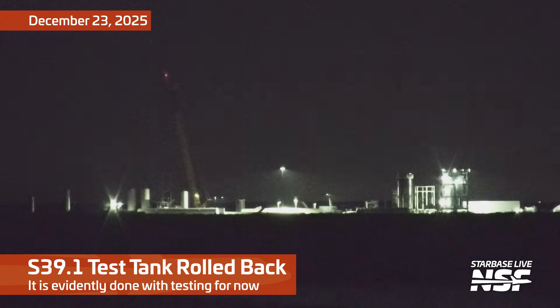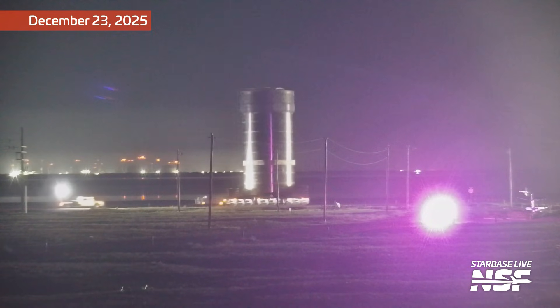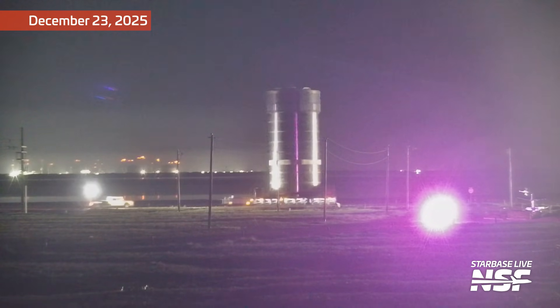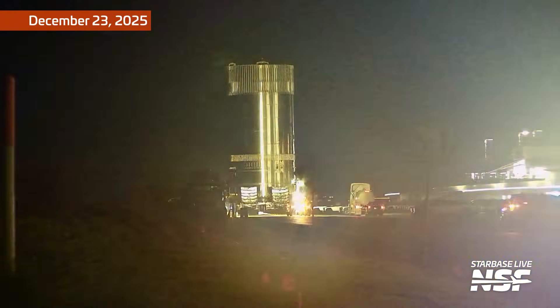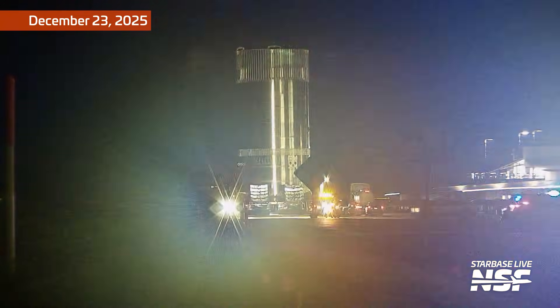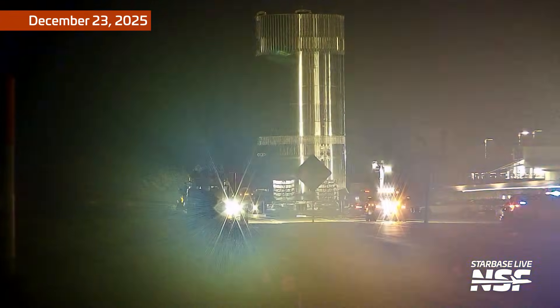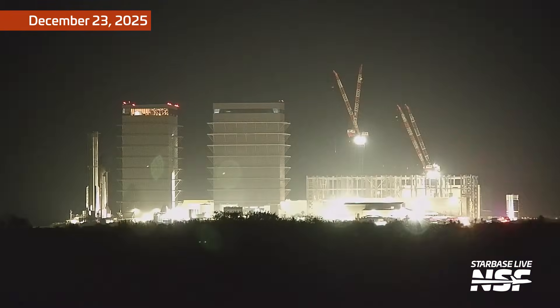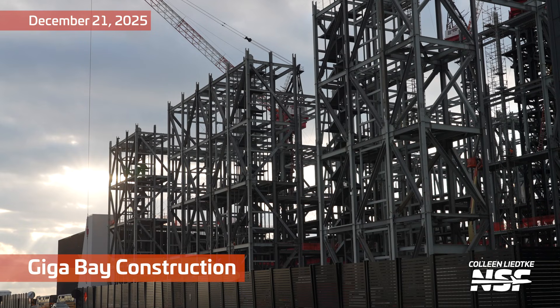The test campaign of Ship 39.1, one of the test tanks, is apparently complete, because it's moving back from Massey's to the production location. So it's taking a trip over the road, guarded by police and security vehicles. There you can see it go behind the mega bay, going into the production site.